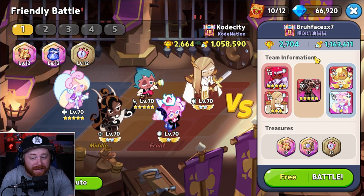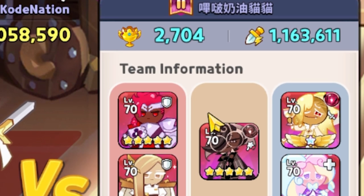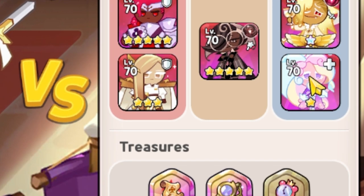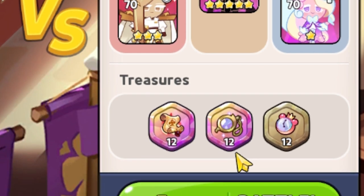Diving into the second match — that's gonna be going up against a friend on my friends list, Bruh Face. Shout out to you, my friend. They're gonna be running the Vampire Espresso Composition. However, this time instead of Pomegranate, they're actually utilizing Cream Unicorn. They've got the Old Pilgrim Scroll, the Jelly Watch, and also the Monocle.